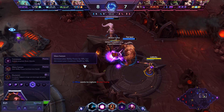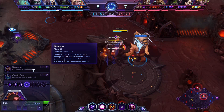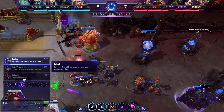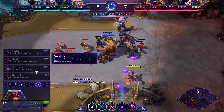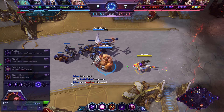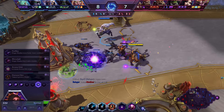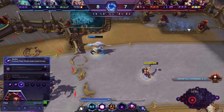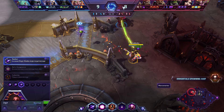Once we hit level 10 we're going to be doing more stuff from range because we pick up Disintegrate, which is a very long range beam that you channel for 2.5 seconds — so 15% more damage on that is quite nice. The Magic Missile build is obviously a lot safer. You can work from range, which works well with your W since it does more damage at range. Disintegrate has very long range as well. So the Magic Missile build works very well with her base kit — you can stay safely in the back, throwing out these long range big chunks of damage, staying safe with Glass Cannon.